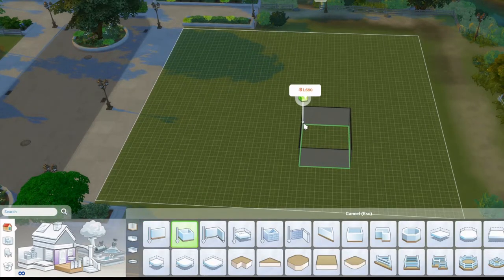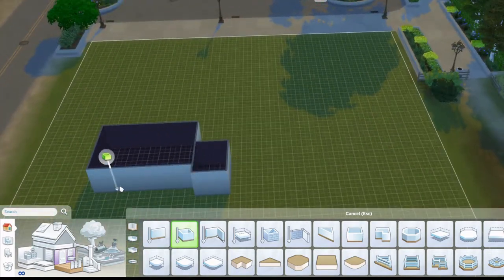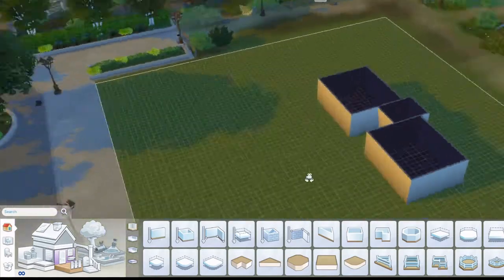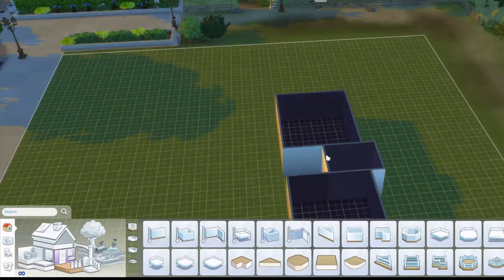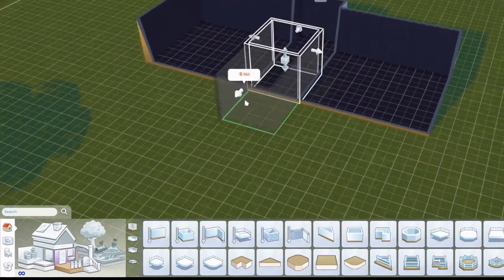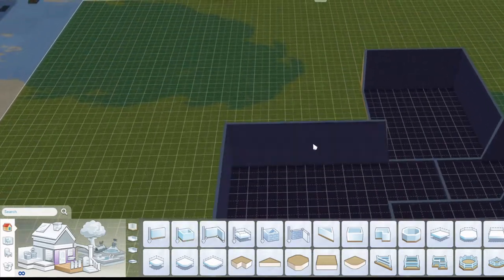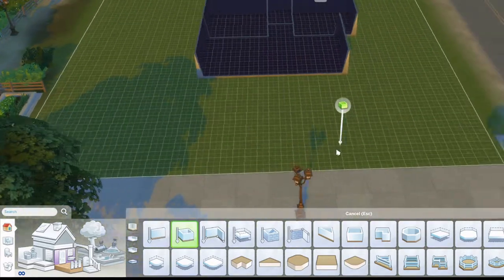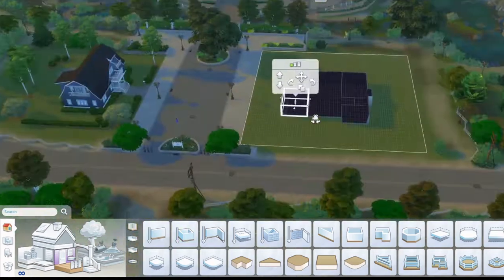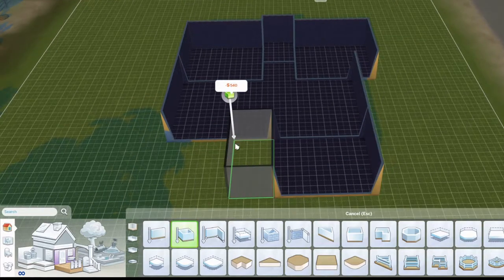Like any old speed build, I'm going to start by placing walls and building the shell. Right now I'm placing two bedrooms on each side. Like a lot of builds I'm doing at this moment — because I'm not really good with shells — I'm following a floor plan. The link for this floor plan will be in the description.